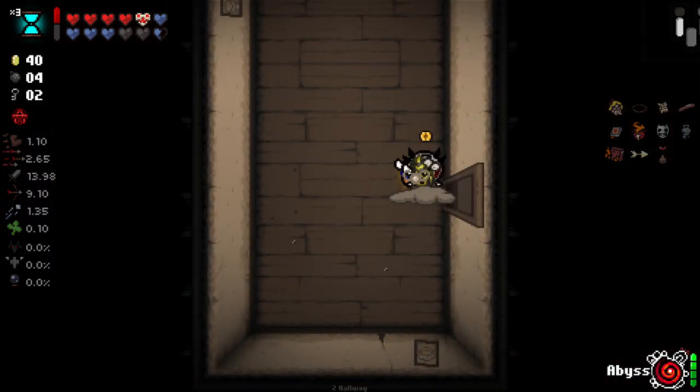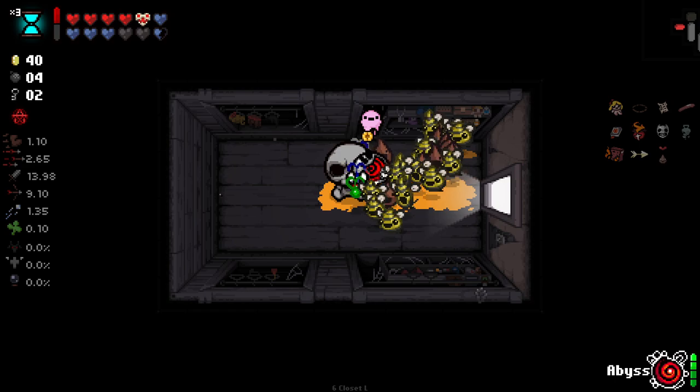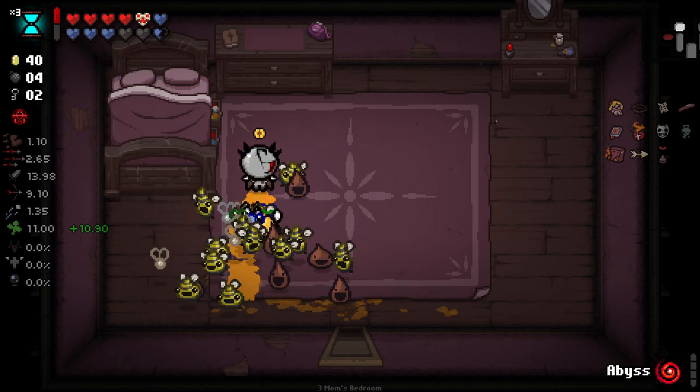Here we go! So we use this here. What? Where's Incubus? Do I have to unlock it with Incubus? I think I do. Chance to inflict freeze — we have so many chances to inflict things based on our locusts here.